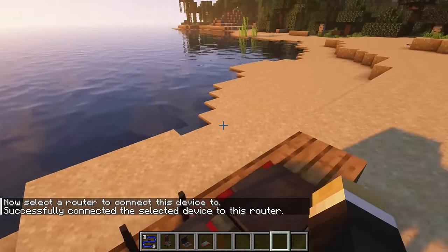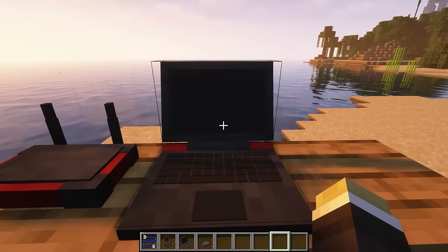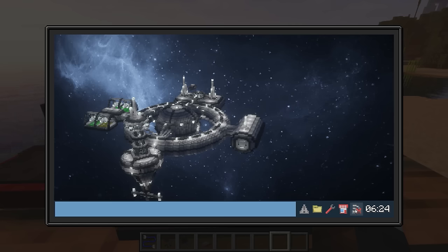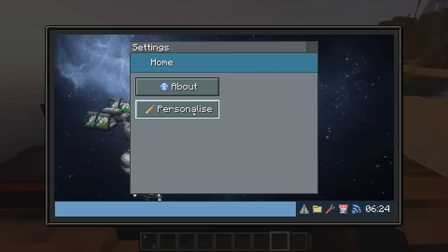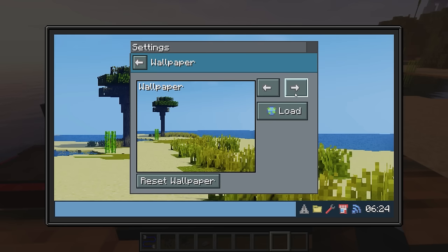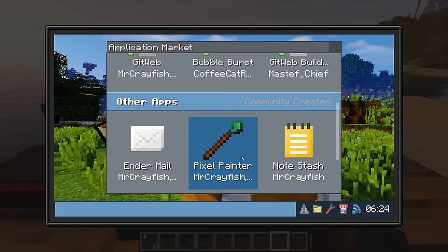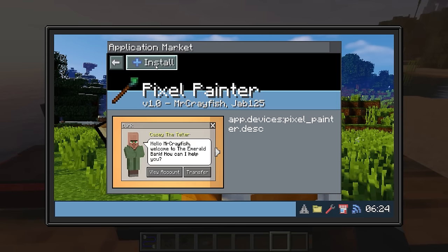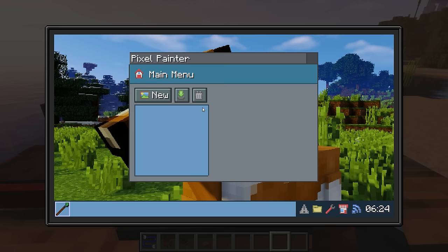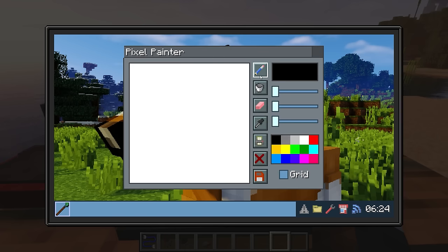One noteworthy feature of this version is the smoothness of the laptop's opening and closing animations. When you first open your laptop, the first thing you need to do is activate the router. There are some basic functions worth mentioning. For example, you can customize the wallpaper of your laptop with a Minecraft picture. There is also a drawing software called Pixel Painter specially designed for this laptop, though it can only create 32 pixel images. I will give it a try by writing my name on it.